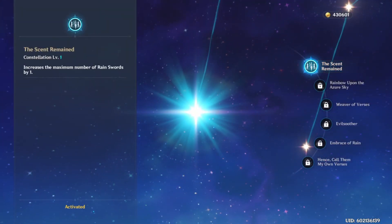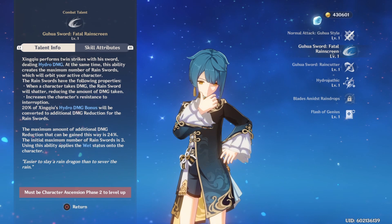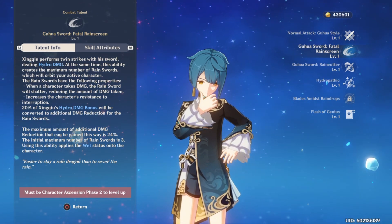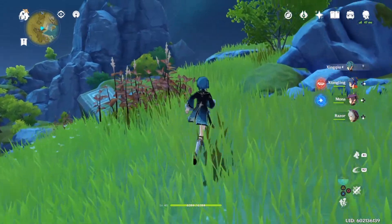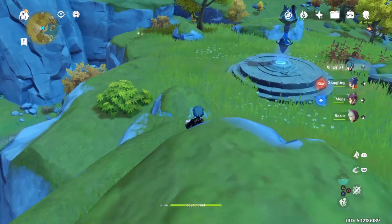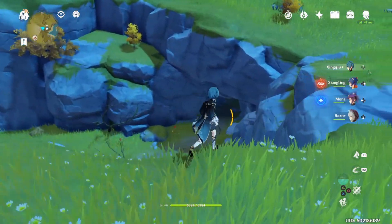I have one constellation, which increases the maximum number of Rain Swords by one. His elemental skill — Fatal Rainscreen — performs twin strikes dealing hydro damage and creates Rain Swords that orbit your active character. Basically, you use his elemental skill and these swords rotate around you, letting you proc elemental reactions like electrocharged. Once the swords break or disappear, they heal your character quite a bit. I have two hydro characters — Mona and Xingqiu — so the hydro resonance makes the healing even better.